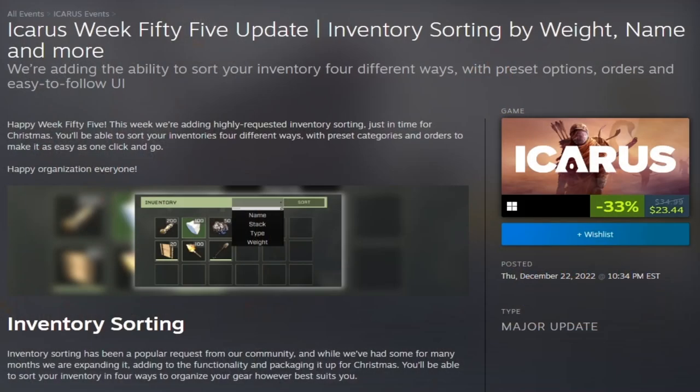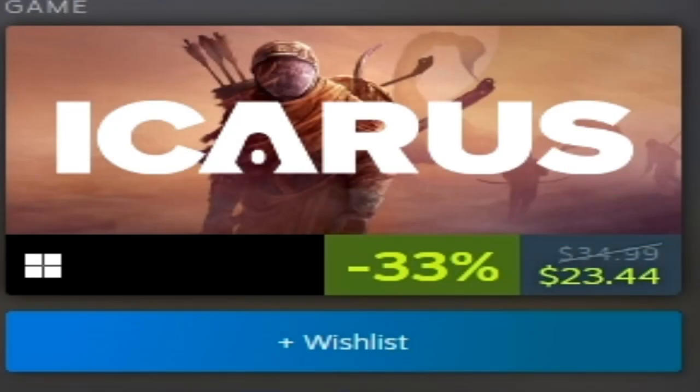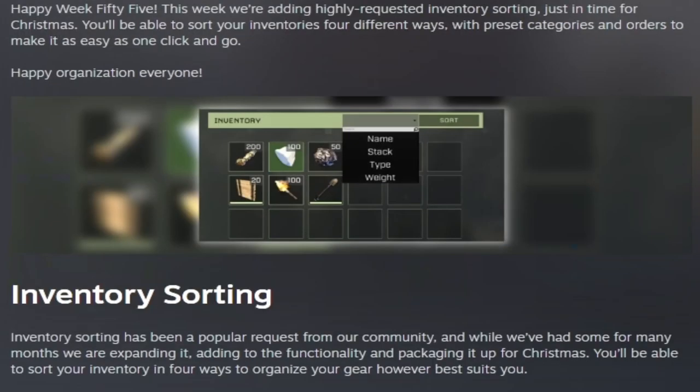Inventory sorting by weight, name, and more. We've added the ability to sort your inventory four different ways, with preset options, orders, and easy-to-follow UI. This week we are adding highly requested inventory sorting just in time for Christmas. You'll be able to sort your inventories four different ways, with preset categories and orders to make it as easy as one click and go. Happy organization, everyone.